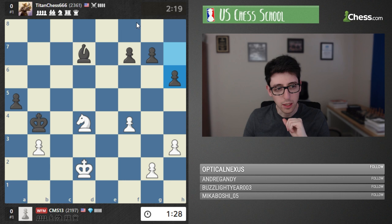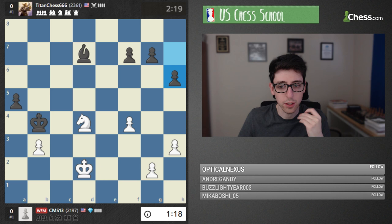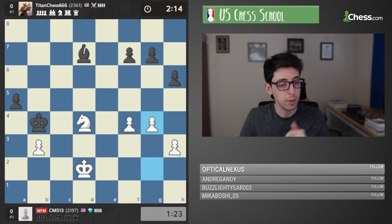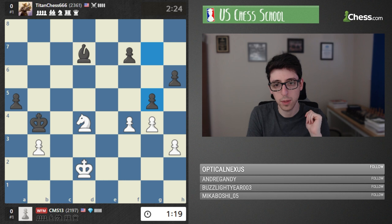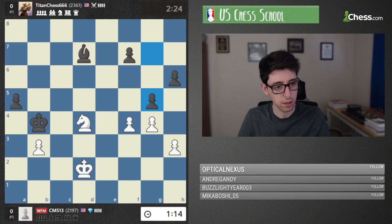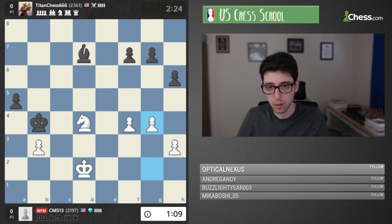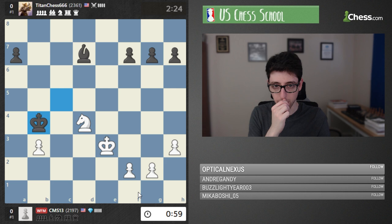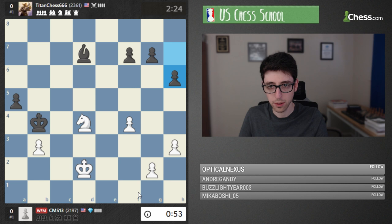We have 2200 versus 2360 — those are blitz ratings, so I wouldn't pay too much attention to them because this is three plus ten, not really a blitz time control. This is meant to mimic a tournament situation where your time is running low but you have the increment to rely on. In over-the-board tournaments you get 30 seconds per move, so you get quite a bit of time here. In this other game, white started king f1, brought the king out first — king d5, knight e2, king c5, knight d4, king b4, king d2, a5, f4, h6, g4, g5.